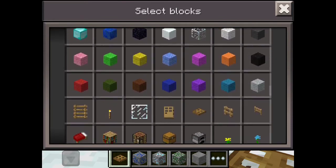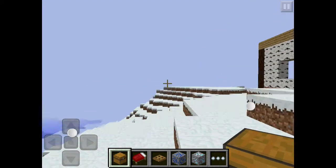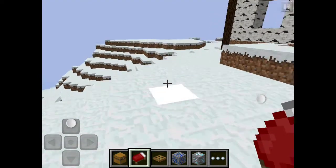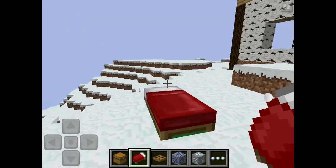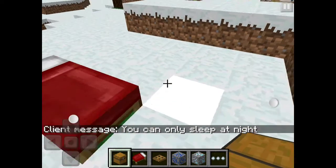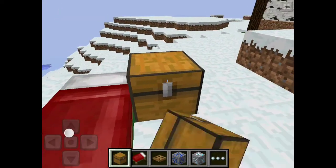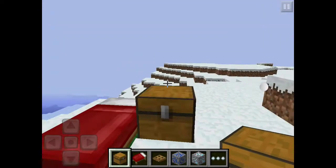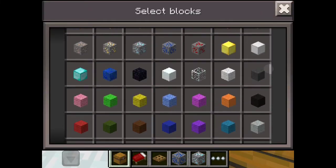Finally, the bed and the chest — the ones we've been wanting for a while. We'll place this bed down — bed's placed. Client message: you can only sleep at night, which is totally true. And then the chest — the one we've been waiting for. You can't do this in creative, but we'll jump into survival in a second and check out the chest.